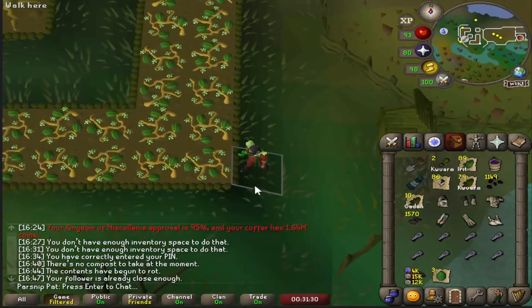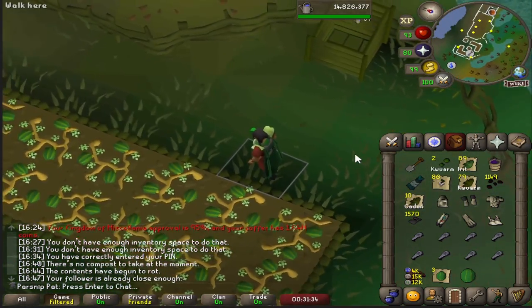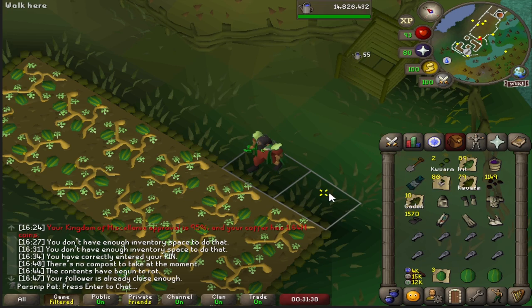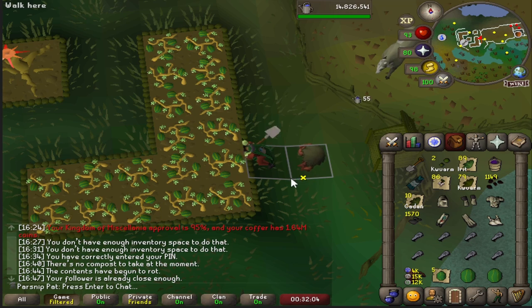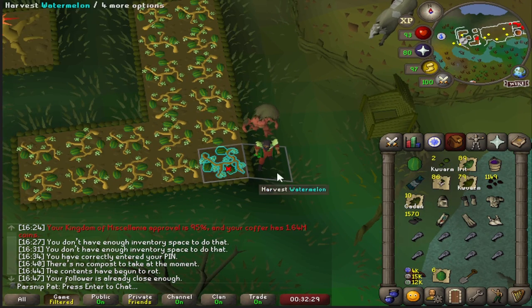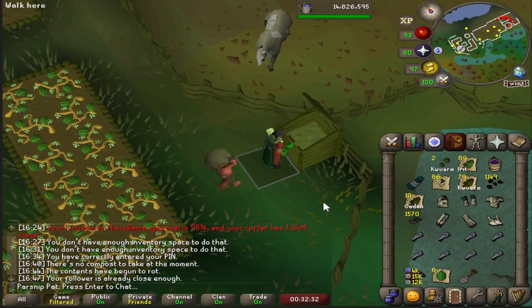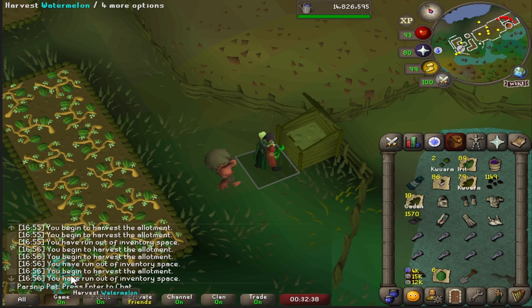I'm also going to use this as an example of what happens when you have fewer than three inventory spaces free. So you see how my character stopped harvesting and just started depositing?